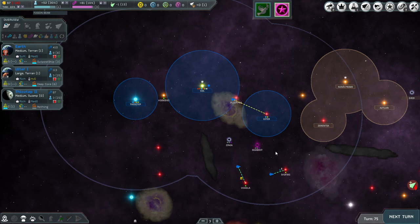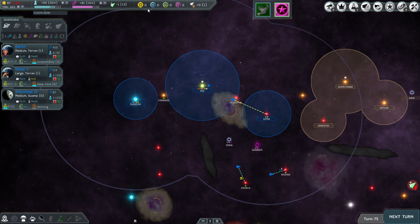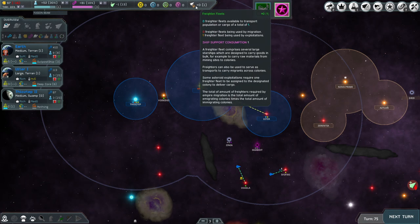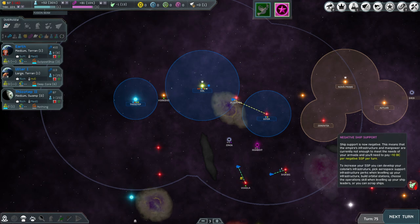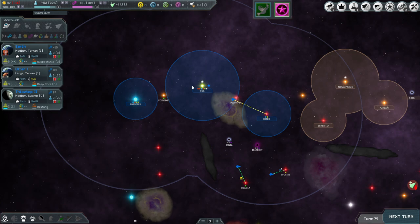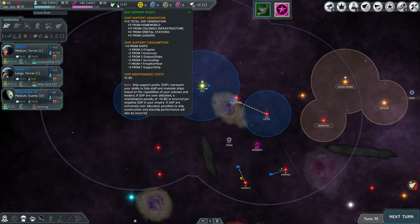We have a notification here: negative ship support. This means the empire's infrastructure and manpower are currently not enough to meet the needs of your armada, and you will need to pay 10 billion credits per negative per turn. You can see that right up here — negative 16. I didn't pay attention to that last time.